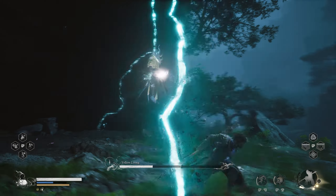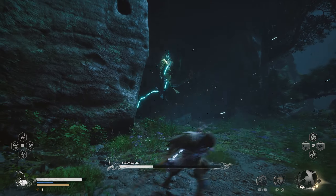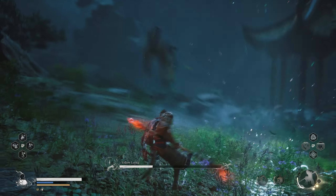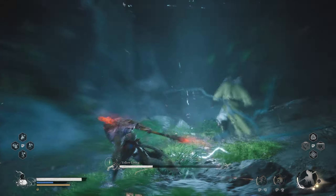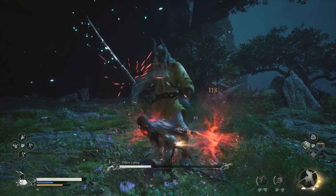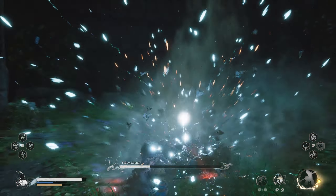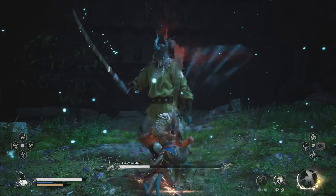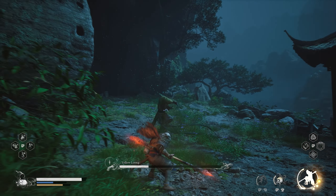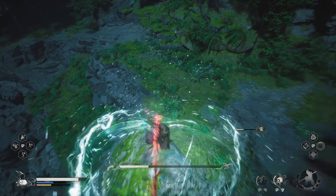About 30% HP left — now the rush combo will have 7 hits in total. The first 3 are the same, but hit number 4 is extremely fast, just 1 second wind-up. Then he will continuously plunge towards you 3 more times — all of them are second-tempo dodges. Using Shadow Clone around this time is perfect. His HP is low enough and he just executed the 7-hit lightning rush, so the chance of him using it again is low.